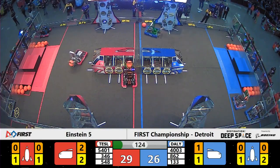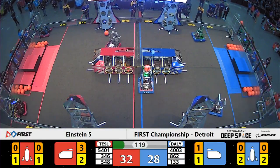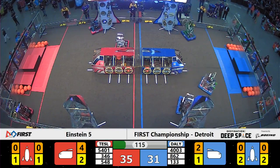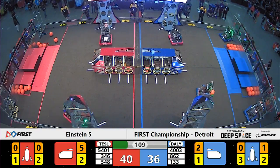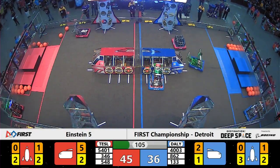The Red Alliance in command first. A score into the cargo ship, courtesy of the 548 RoboSfangs machine. Their alliance partners right behind them — now 5401 — completely filling up the far side cargo ship for the Red Alliance. All three of those bays now full as they switch their attention to the rocket on the far side of Planet Primus.